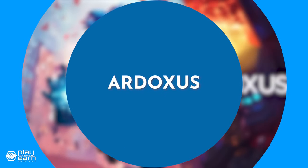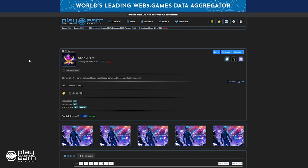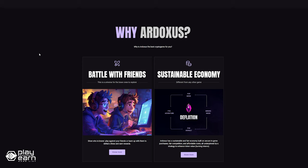The first game on our list is Ardoxis. Ardoxis is a strategy card game being built on the Binance Smart Chain. It is a strategic crypto game that claims to blend fun and safe earning through a sustainable economy. In this game, you can collect cards, defend towers, and battle alongside friends in a nostalgic, community-focused adventure.